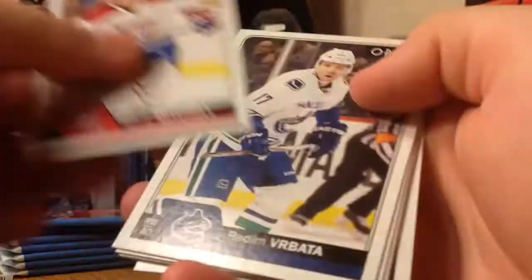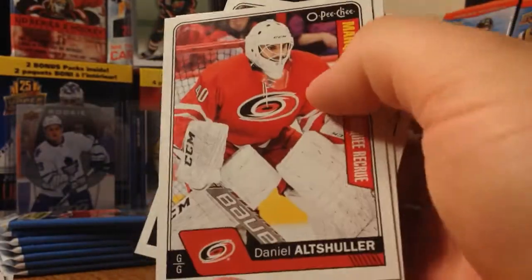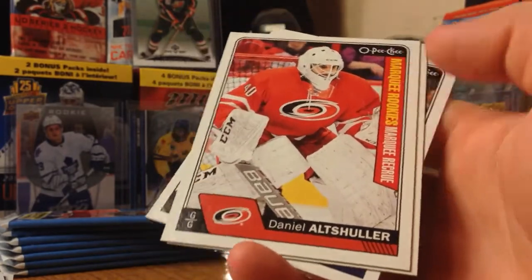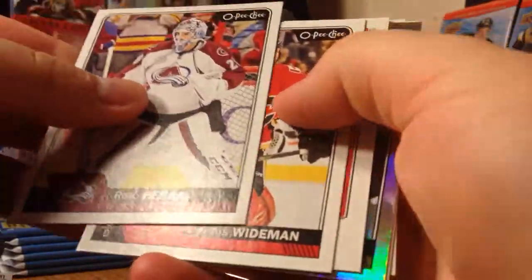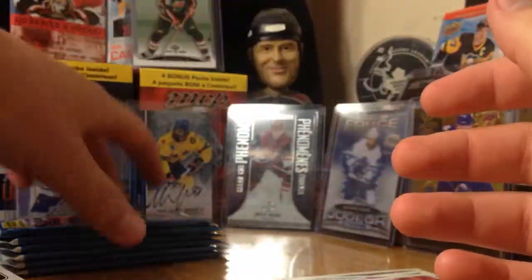Only one rookie so far - they're one in two packs, kind of surprising. Daniel Altshuler - marquee rookie, Carolina Hurricanes. Looks like we got a rainbow here - they're two per blaster. Mark Staal. Retro Martin Hanzel, rainbow. Ryan Reeves, Riley Smith.